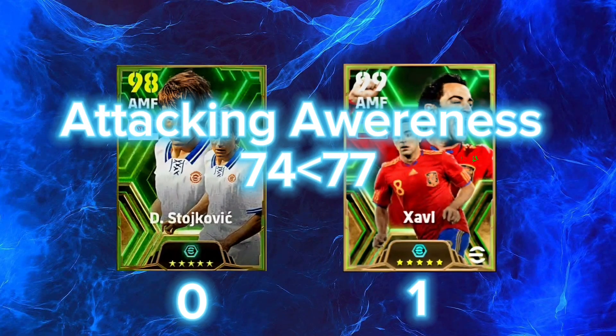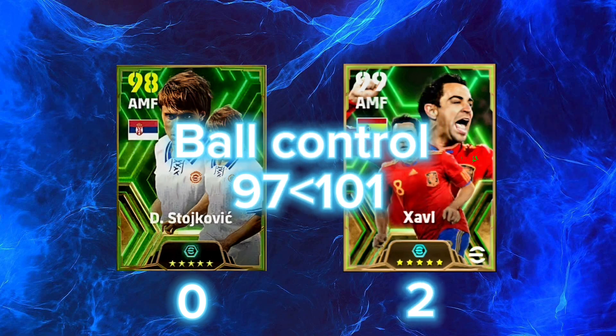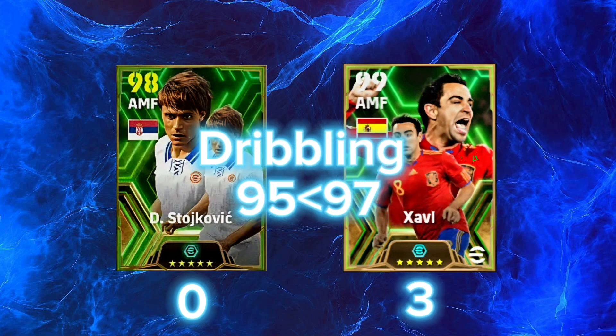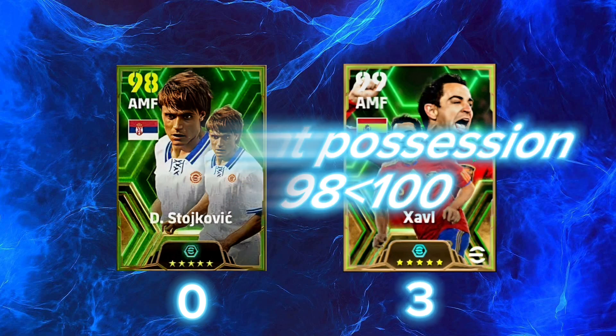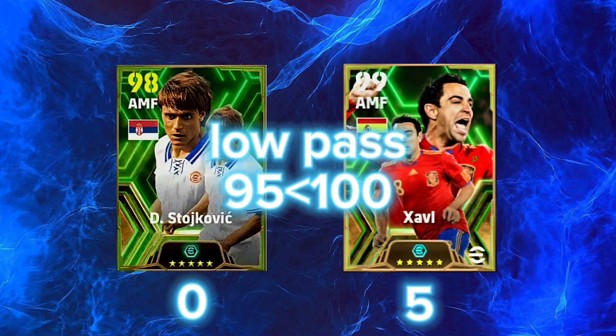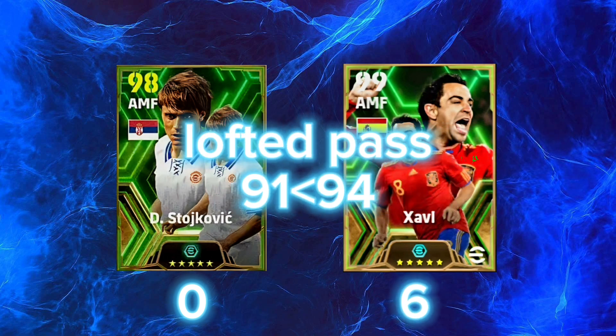Attacking awareness: 70 vs 77. Ball control: 97 vs 101. Dribbling: 95 vs 97. Tight possession: 98 vs 100. Low pass: 95 vs 100.